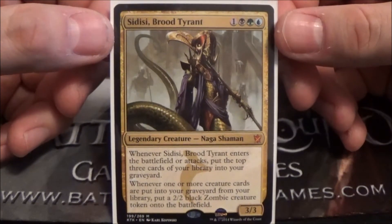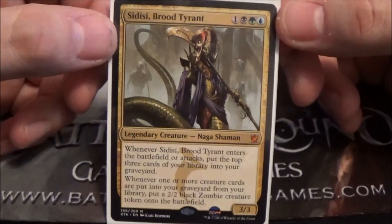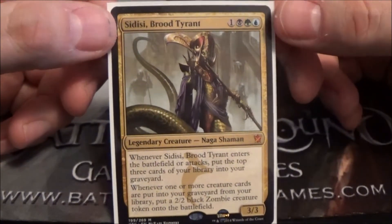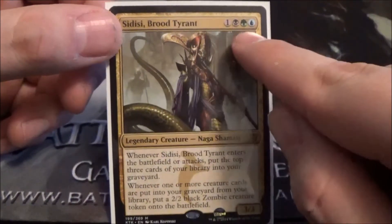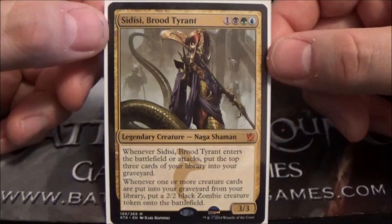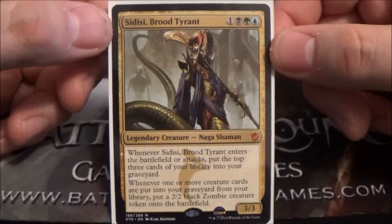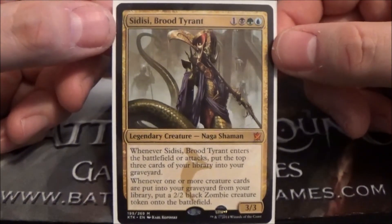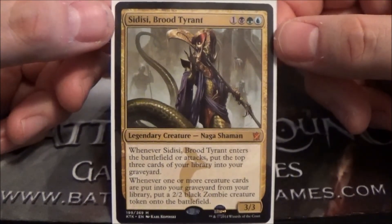I do want to build a deck around her. I would personally make it a reanimator style deck — being able to dump cards in your graveyard is pretty much what you want to do in that style of deck. This is probably one of the more powerful three-color combinations in Commander: black, green, blue. You've got black for reanimation and removal, green for ramp and massive creatures, and blue for trickery. You've got some really solid colors.